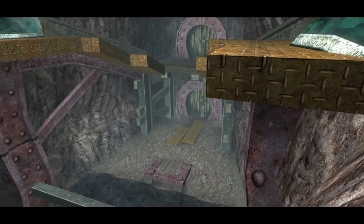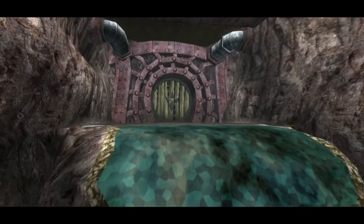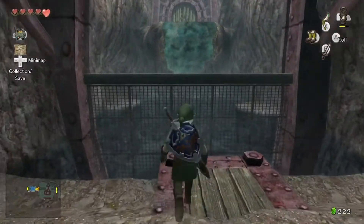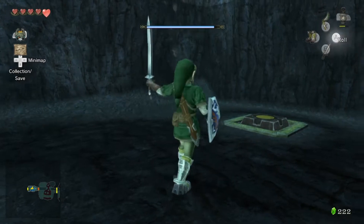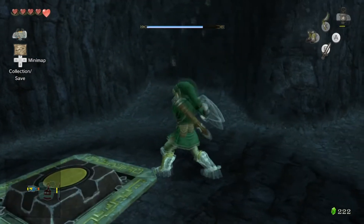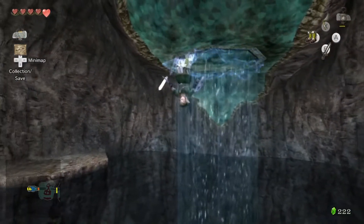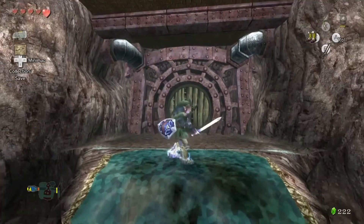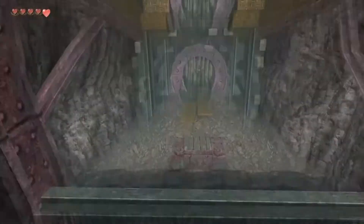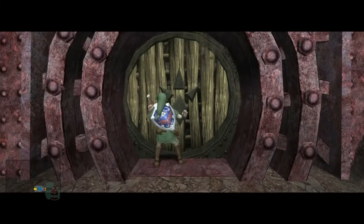Here we're going to be introduced to another mechanic of the iron boots. Their main purpose in Ocarina of Time was to traverse around the water temple, allowing you to sink underwater. The same can be said in Twilight Princess, but the best thing about this version is you can actually use your sword underwater, so you're not completely defenseless. And we also have these - these are magnetic rocks. Stepping onto them with the iron boots will cause us to stick, allowing us to walk upside down on walls and ceilings.